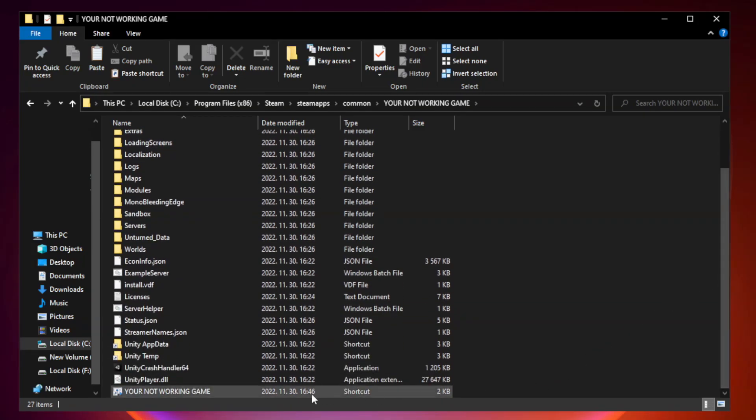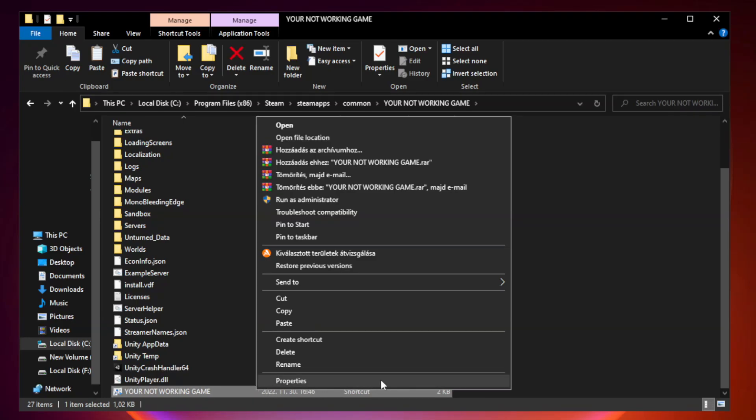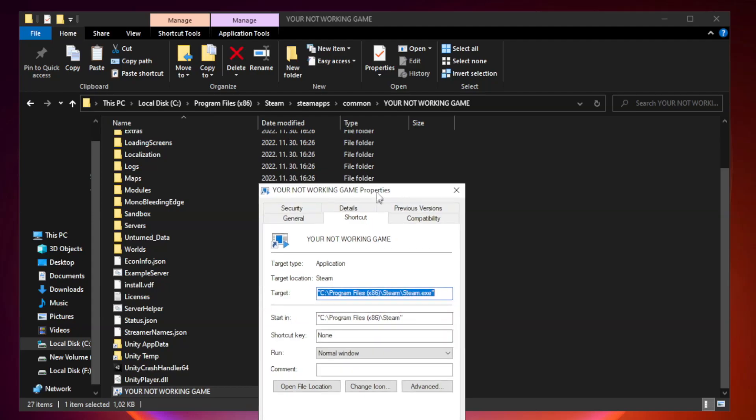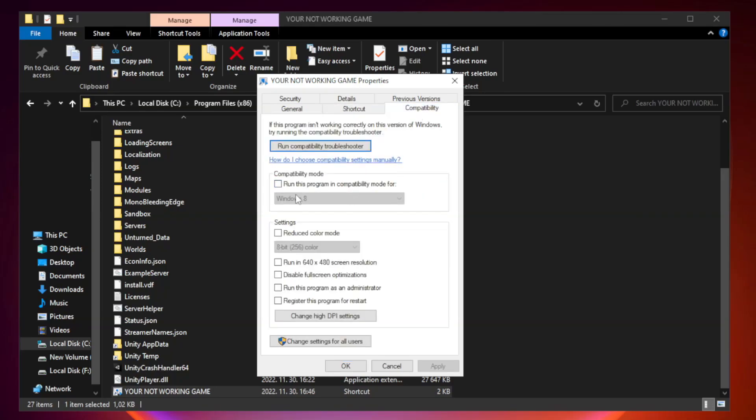Right-click your not working game application and click Properties. Click Compatibility. Check Run this program in compatibility mode and try Windows 7 and Windows 8.